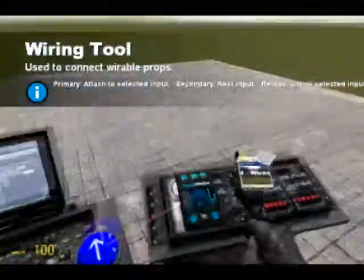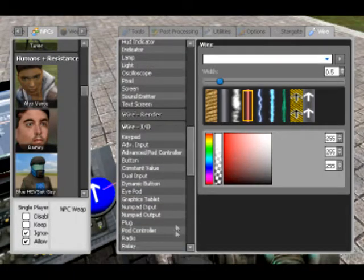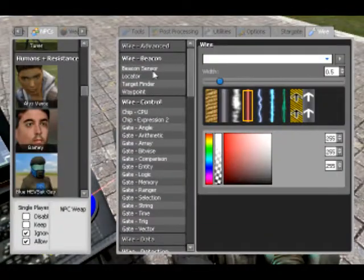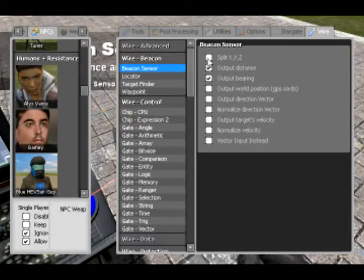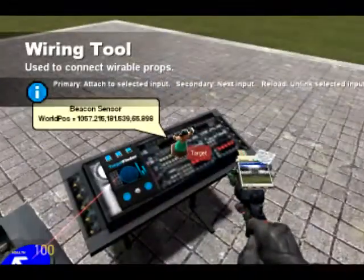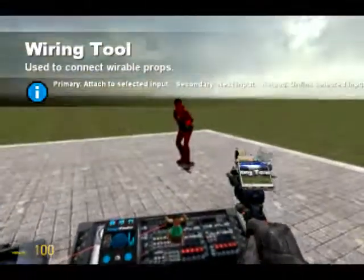I'm going to keep that button and wire that up again - 'next target'. Now, what the target finder itself does is essentially nothing on its own - that's what I'm trying to get across. You need to use a beacon sensor. A beacon sensor outputs information about the target: split XYZ output, distance, bearing, and world position. I'm going to use GPS for today. Bearing and output is quite good especially when making auto turrets. You wire it up so the target equals the target of the target finder, and then if I spawn Alex it outputs her GPS coordinates.